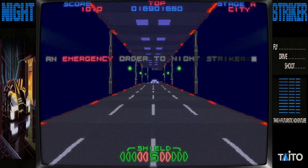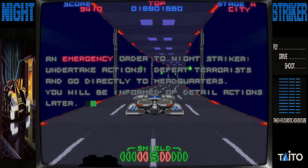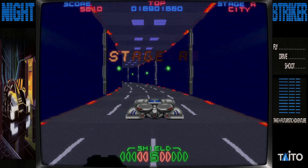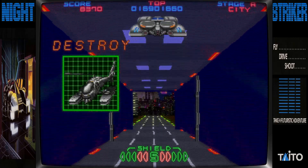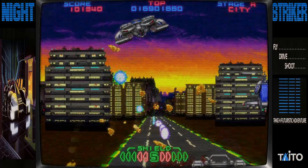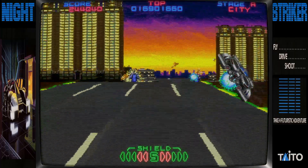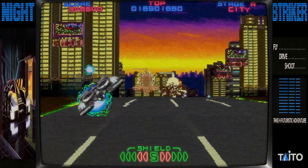'An emergency order to Night Striker: undertake actions, defeat terrorists, and get directed to headquarters. It will be a form of detailed actions.' Stage A, in La City. Now I heard this described as a mix of Space Harrier and Outrun. You might be wondering where the Outrun connection comes from, apart from the sprite scaling — we'll see that.